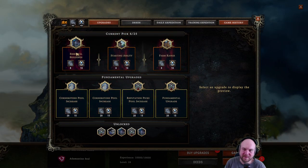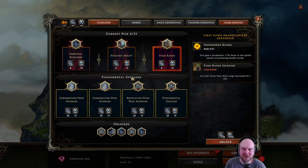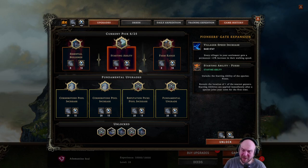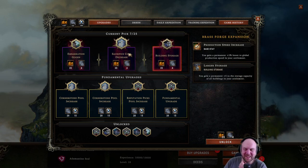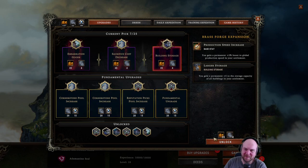We have some upgrades to pick up. We have a choice between beaver houses, foxes, and farm range tile — I do not care about that, just write this one off. Beaver houses, not bad. Fox starting ability, that's not bad, I might go with that. Embarkation bonuses have 20% more resources — we're not going to have embarkation points, so I'm not a fan of that. Resources sacrificed last 10% longer and fuel consumption goes down, not bad. But plus 5 to storage capacity is better. Honestly, we're going to hold off on getting these and just focus on upgrading.